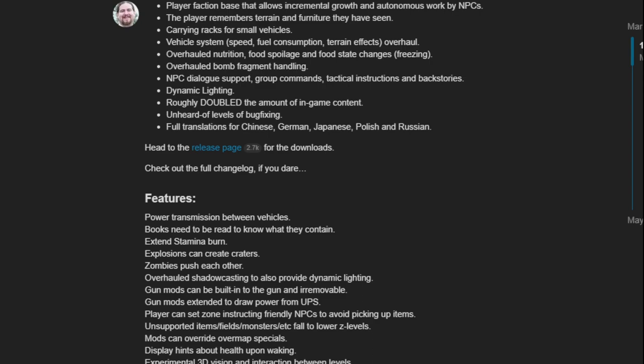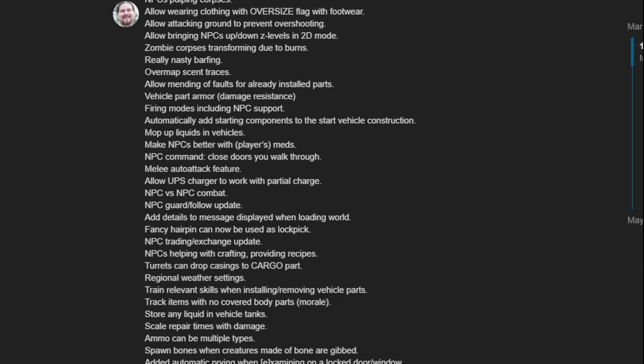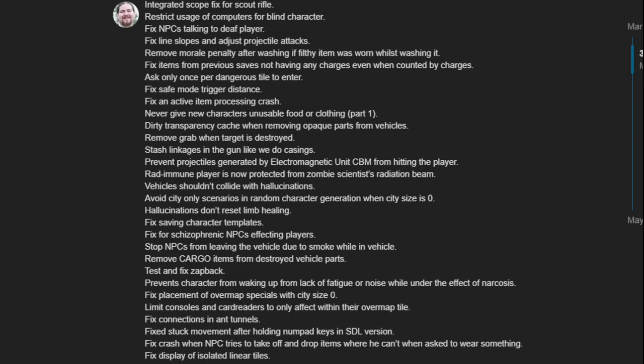Finally, on March 8th, 2019, the long wait would be over. To say version 0.D Danny was a big update is somewhat of an understatement. I mentioned that Brin was considered a massive update with around 9,000 new commits. Danny by comparison had a total of 37,604 commits from over 700 contributors, and effectively doubled the number of items, monsters, buildings, and everything else that was already in the game.